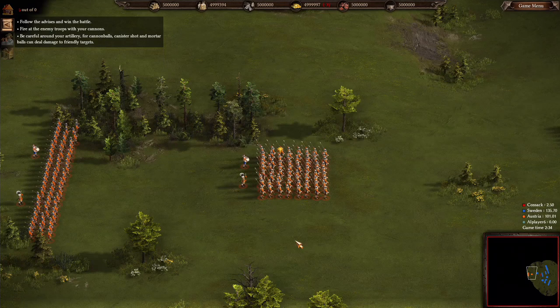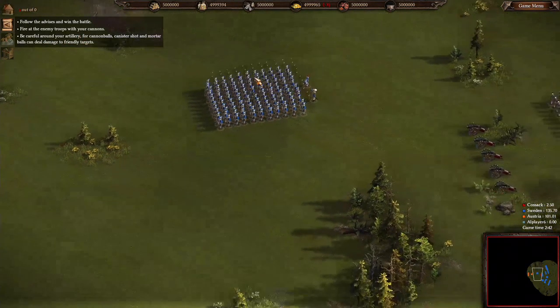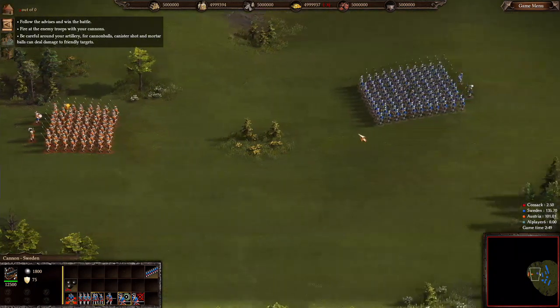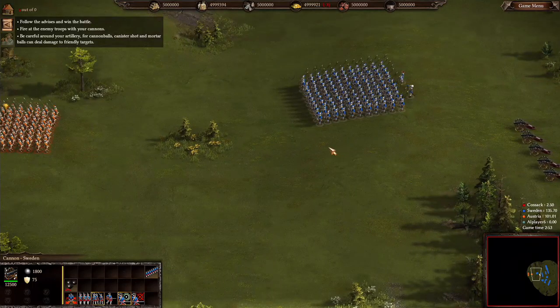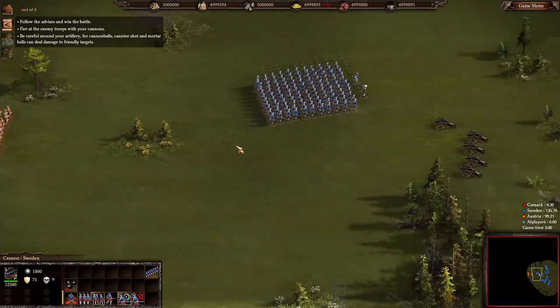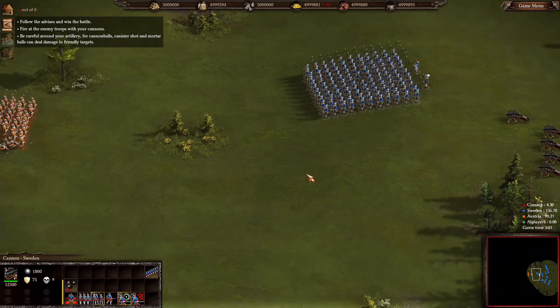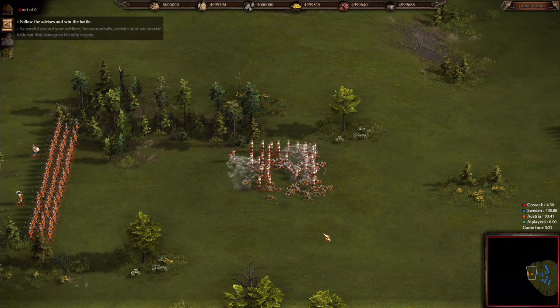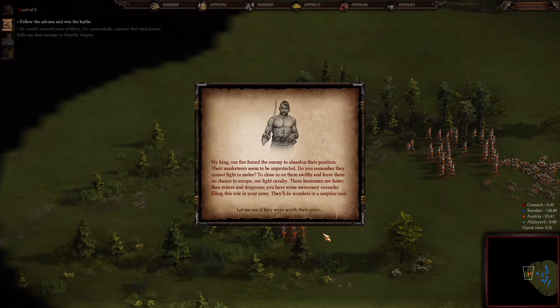Let's bombard the enemy positions. Fire at the enemy troops with your cannons — be careful around your artillery. So we are going to select the cannons and have them attack. And there they go. Unfortunately I cannot zoom out anymore. They are back in the way.